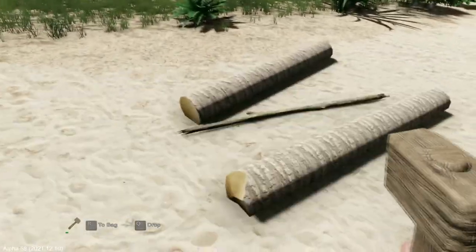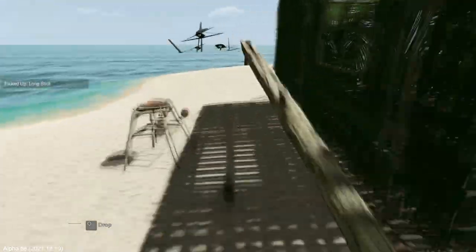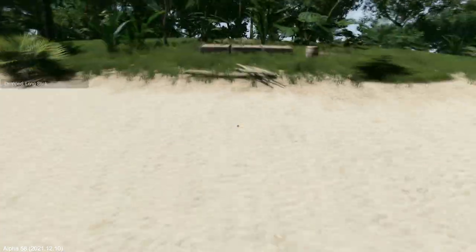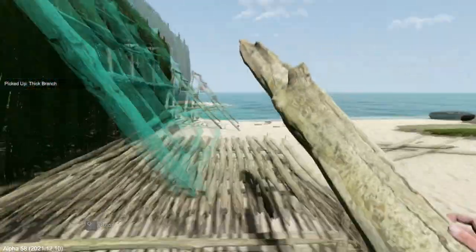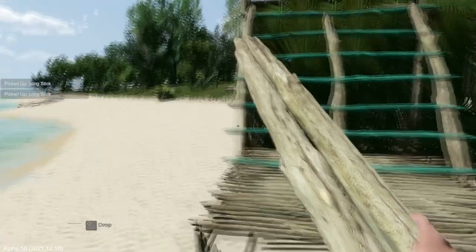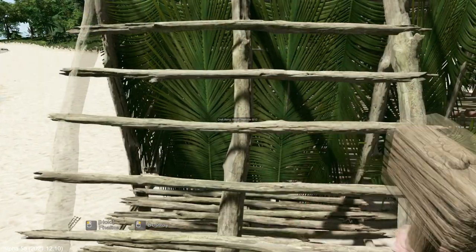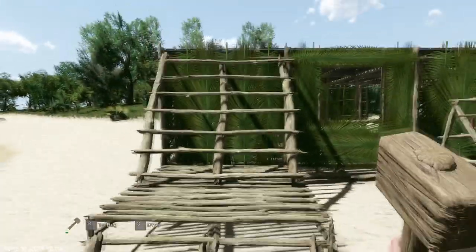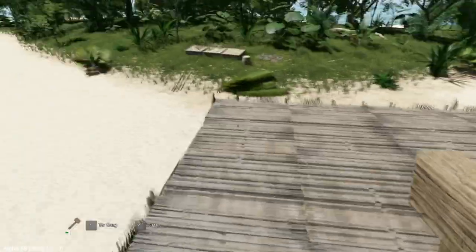Get some more wood. I only need one long stick and one thick branch. Instead of cutting those logs down, I'm going to look for a thick branch. And there's one right there. That's done. Now I have a way up onto my roof. Just like that!